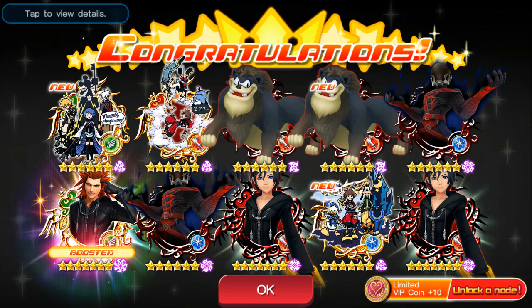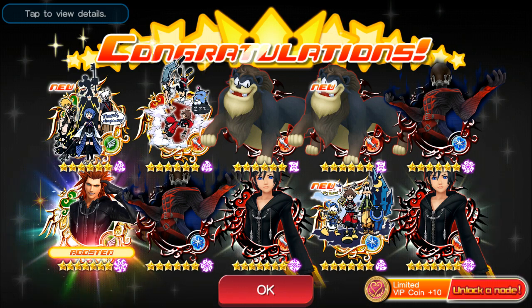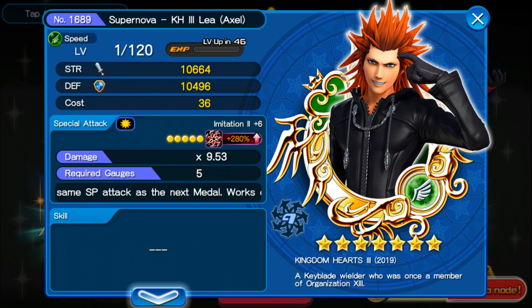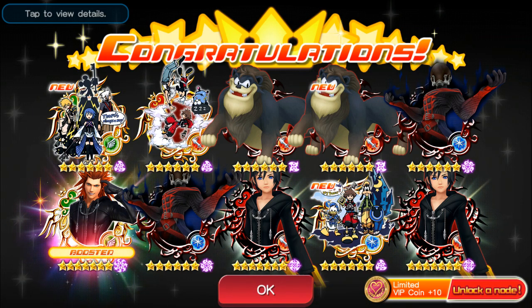What's up everybody, Nexel here. Today we are playing Kingdom Hearts Union Cross, and I know I said I wasn't going to pull from this banner, but then I remembered that I had a free-to-play account that doesn't have all the copycat medals. As you can see, some of these are new. So I did my pull on the imitation banner and wow, we got a boosted Super Kingdom Hearts 3 Lea. This is my free-to-play — I don't have a lot — so this banner came in right at the right time, and what an amazing pull this was.